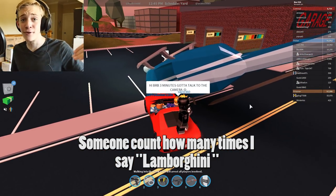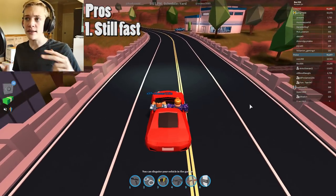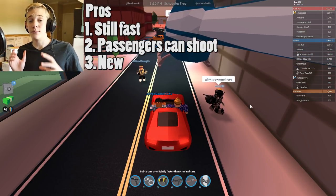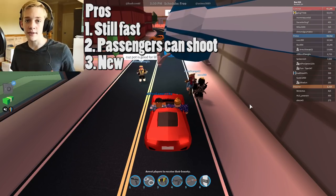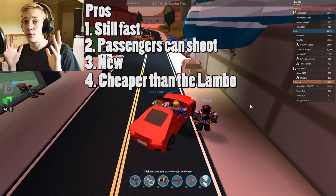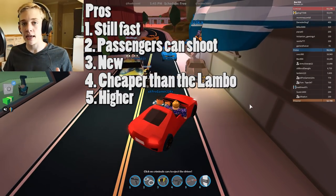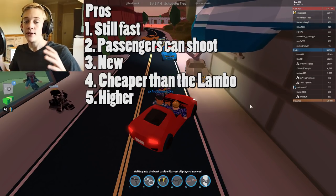Now on to the pros and cons of the convertible. Number one: even though it's not quite as fast as the Lamborghini, it's still a very fast vehicle — second or third fastest overall. Number two: passengers can shoot out of the side passenger seat, which is great if you're being chased by a helicopter. Number three: it's newer and more original, so even fewer people have it right now. Number four: it's cheaper — a whole $30,000 cheaper than the Lamborghini, which is 30 or 10 robberies fewer depending on your duffel bag. Number five: it sits a little bit higher off the ground, making it easier to drive off-road.